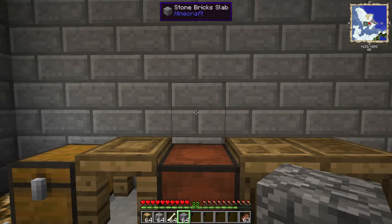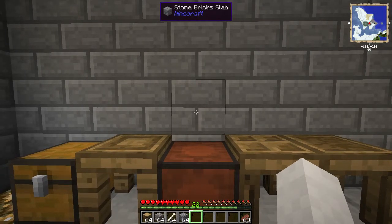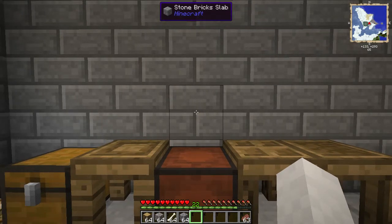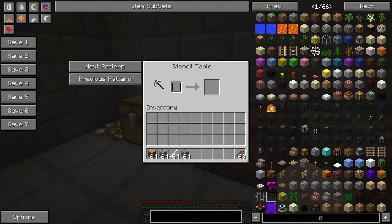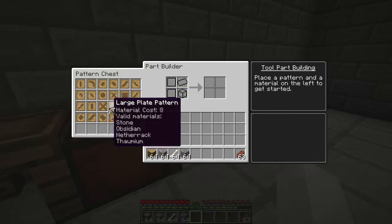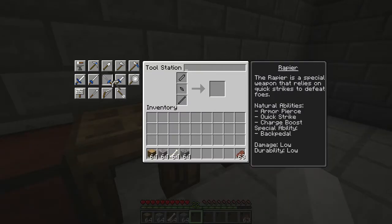Like, you cannot make vanilla tools or weapons — like a wooden pickaxe, wooden axe, wooden sword, stone sword, or even iron tools and swords. You have your stencil table already, and you've gotten some of the patterns. You have the part builder, some of the patterns, and the tool station, which you craft these tools with.